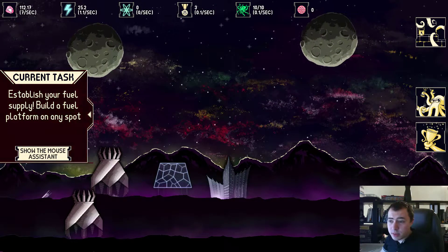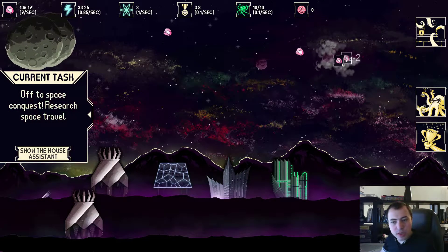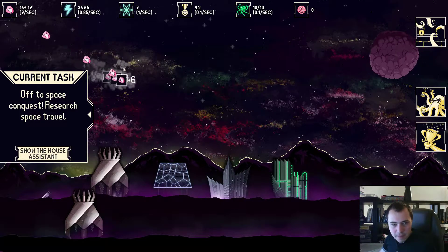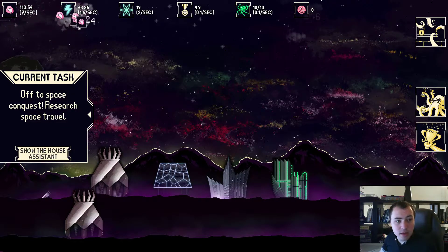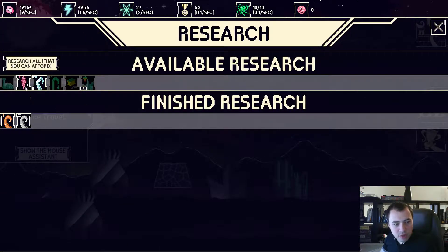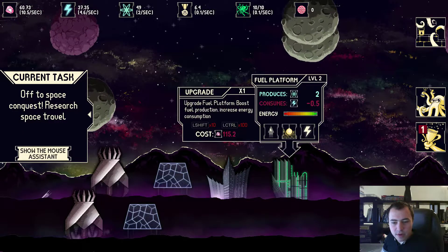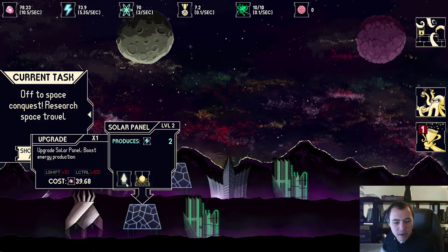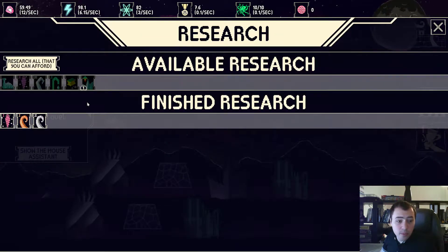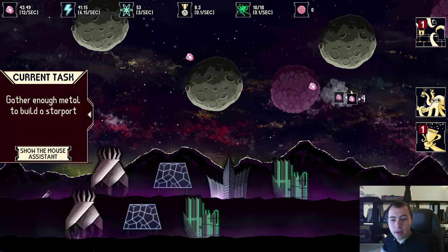Once you have more resources, you can build the next production building called the Fuel Platform. The Fuel Platform produces the resource necessary for the combat part of the game. It's slow right now, but it gets better after upgrading and doing some researches. After I have enough fuel, I'll be able to research the Star Travel upgrade. Let me upgrade and build new buildings to speed up the process — as you can see, production starts getting faster and faster.